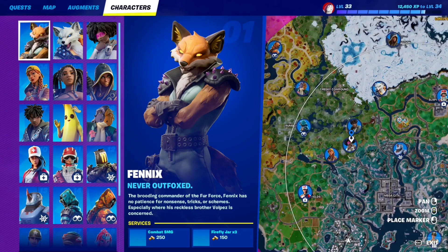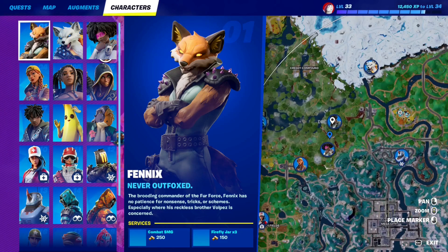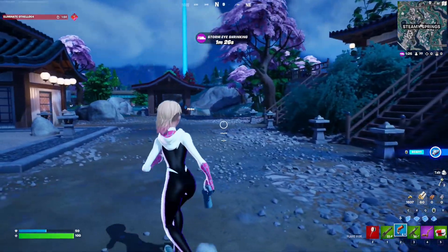Or you can go to character locations since the quest says you can reveal characters. Go to a place with at least two characters, shoot the flare gun there, and it will reveal two at a time. Shoot the flare gun five times to reveal 10 characters in total and that will complete the quest.